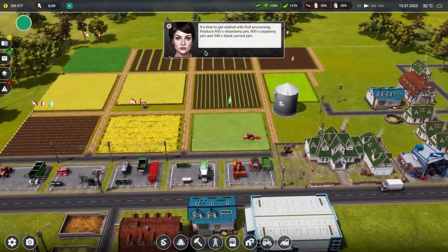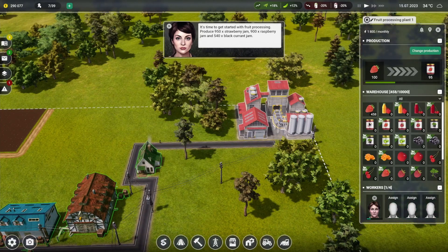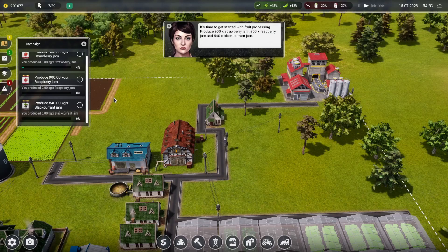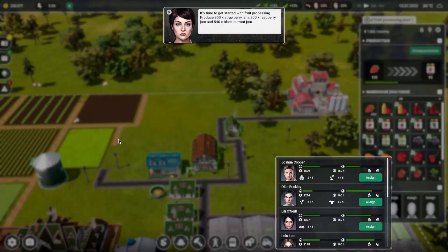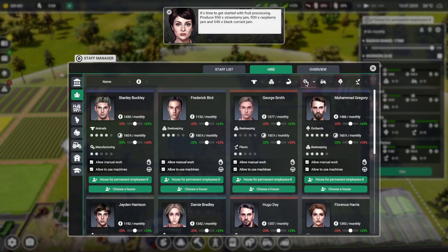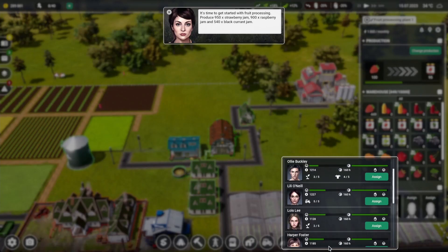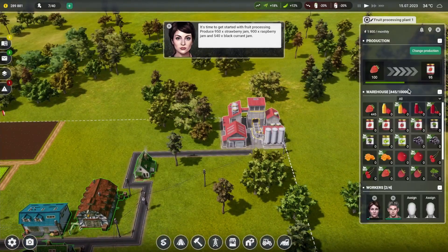Time has started. Fruit processing produced 950 strawberries, 950 raspberries, and blackcurrants - so we're already on our way for that one, which is fantastic. Let's get a couple more people here. Stanley Buckley has got a manufacturing skill of two - let's hire Stanley Buckley. Hopefully this speeds up a bit quicker now.